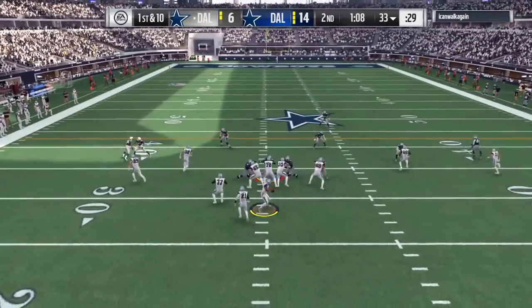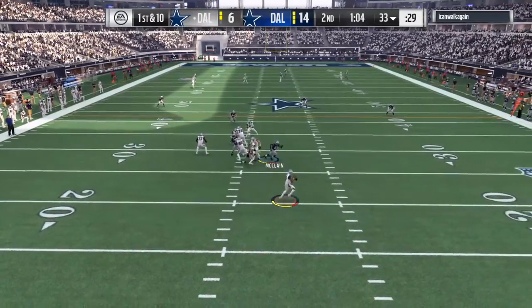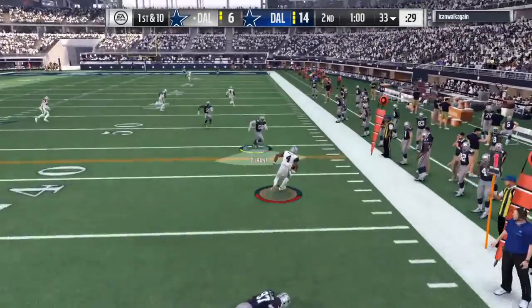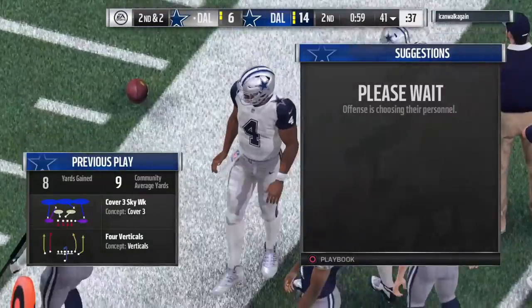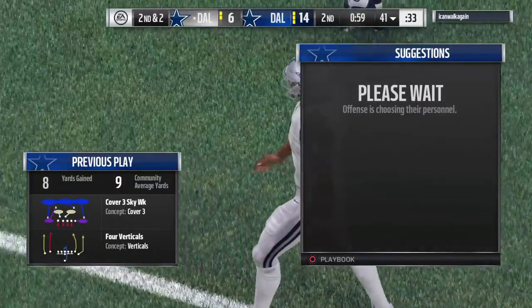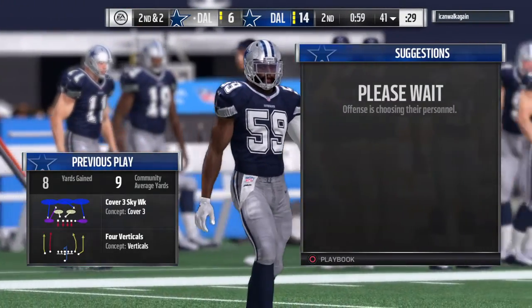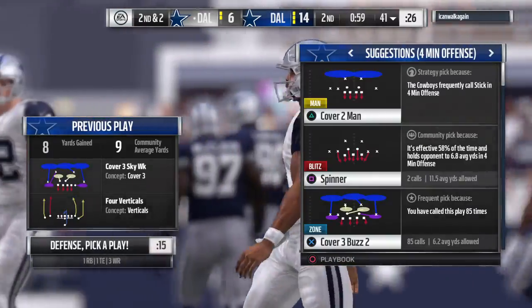Here we go! Prescott looks to throw on first, flushed out right — oh, he's got a little daylight — and he'll be out of bounds after getting this one across the 40. It'll be a gain of eight yards and that'll make it second down. He's not going to get the first down, but this is a nice job of buying some time, running to the sideline, getting out of bounds and avoiding the big hit.